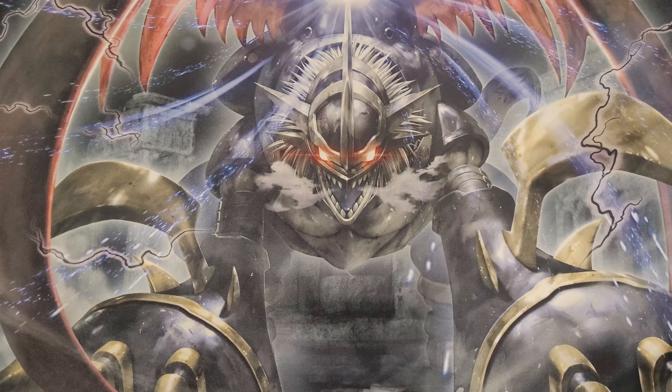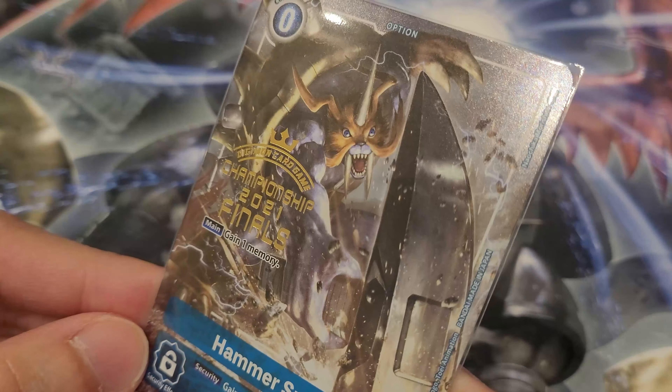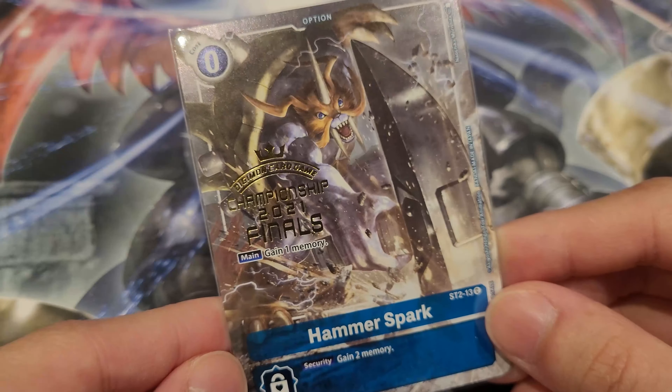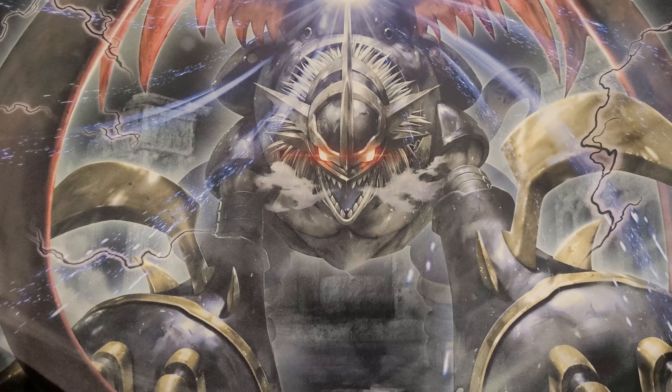We play quite a decent amount of options. We have four copies of Hammerspark — the alt art version. Hammerspark is always doing Hammerspark things: gaining two memory in security is fantastic, ending your opponent's turn and plays. Always maximize at four. For zero cost you gain a memory, allowing you to make more plays. We also have one Ice Wall — your other defensive capability card. Similar to Ice Wall from security, gain two memory, which is really strong. But mainly, once you play it, it stops your opponent from being able to swing into you for a whole turn, because every time they do so they have to pay two memory.